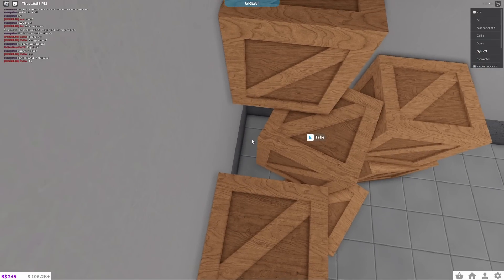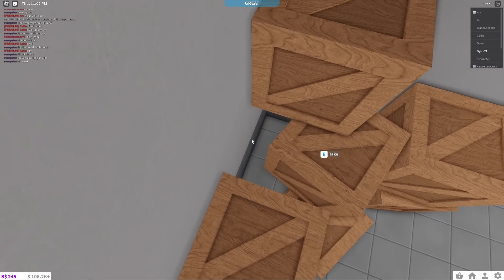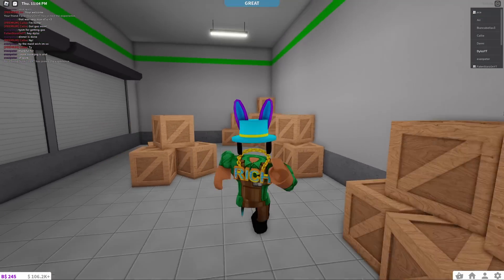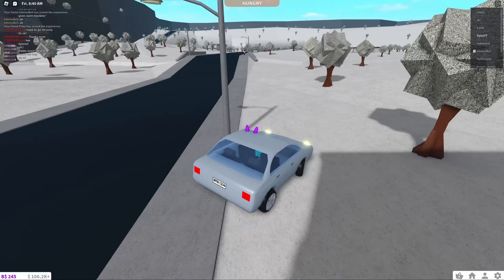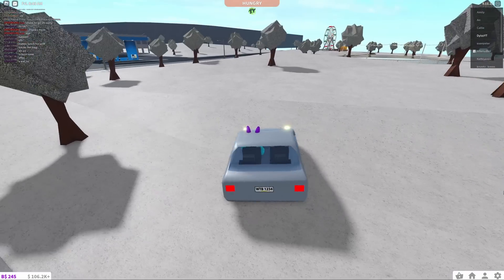You're going to see these crates, and the elf is actually located behind these crates right here. I don't have a cookie right now, but yes, this is in fact where the eleventh elf is located.